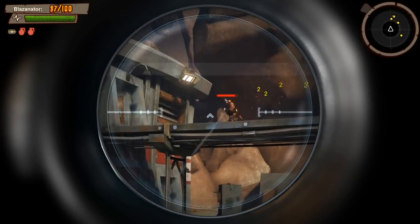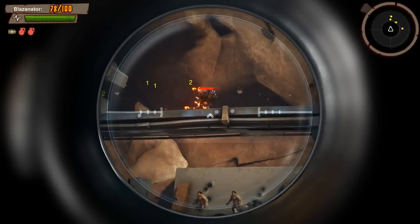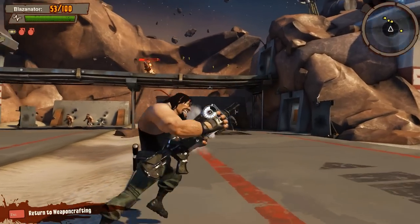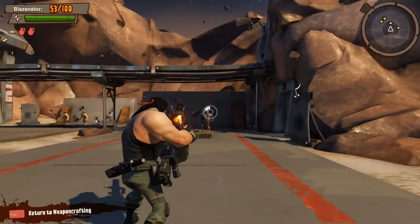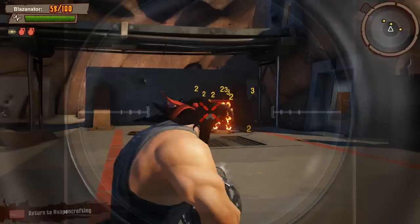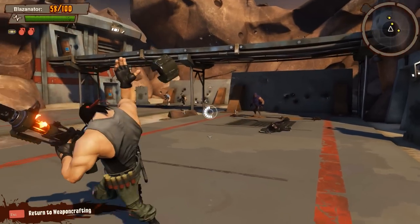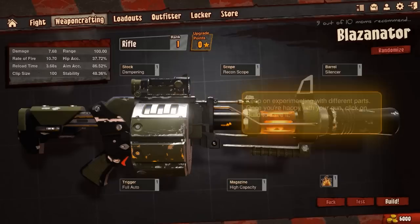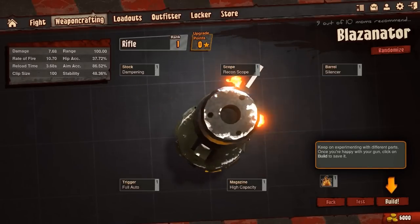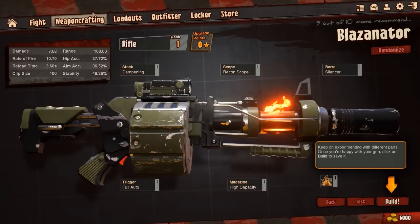Well, this weapon's doing really good so far, I'm liking it — check it out. Oh, I like it, I like it, I like it! Okay, we're going to build this weapon. This is my first weapon — check it out, it's got a recon scope.